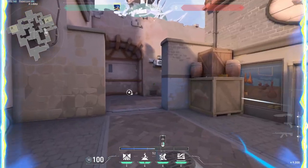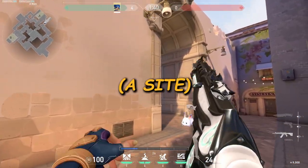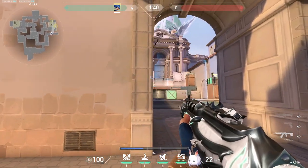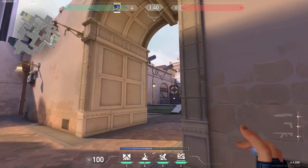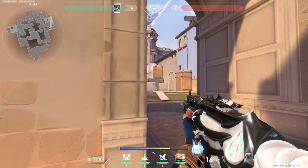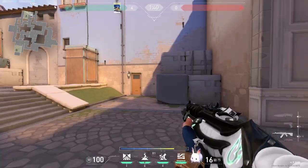Now to end the duelist section, here are a few Neon stun lineups. The first one: if you aim anywhere above that box on that line, you should concuss anybody on that box and heaven. You can also aim at the right side of this wire right here — this lineup concusses both Gen and heaven. And the last one for A site: if you throw your stun right there on DICE, it should concuss both DICE and up-close right.